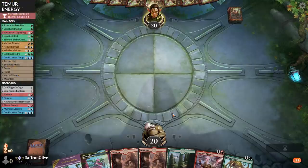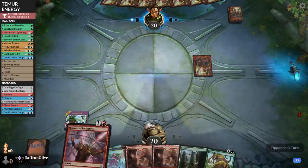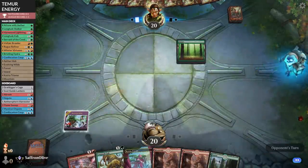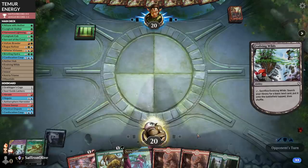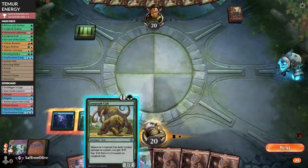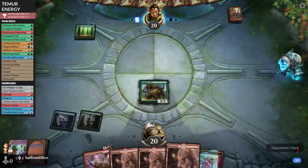Budget Magic time. We are playing Temur Energy in Historic and we're going to keep this hand — it's about all the lands we ever want to see, but we can't mulligan the deck. Island, more land somehow. Longtusk Cub go. No more lands please, magic gods.